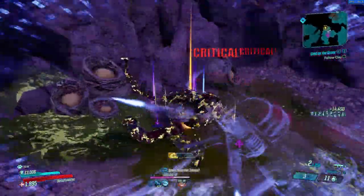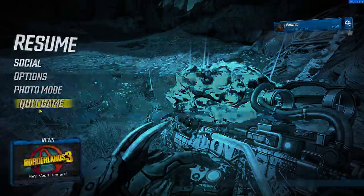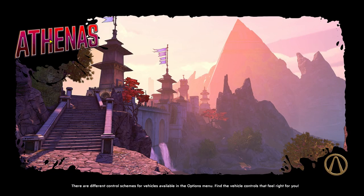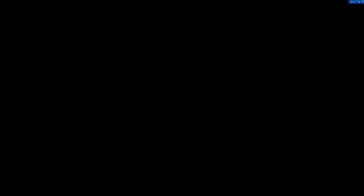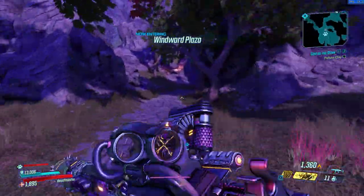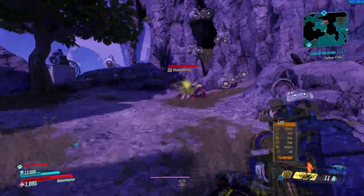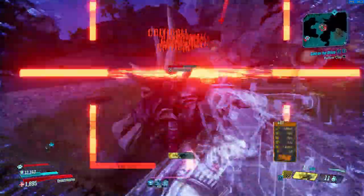And here you go — the Chupacabra. I found that the Chupacabra actually has a lower drop rate for legendaries, but it's much easier to farm because it's a bigger target and there are fewer mobs trying to kill you.